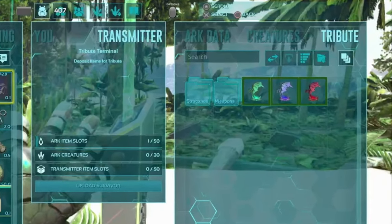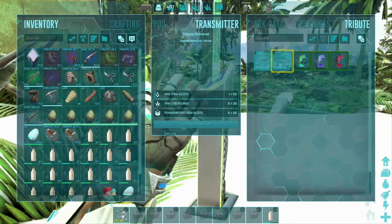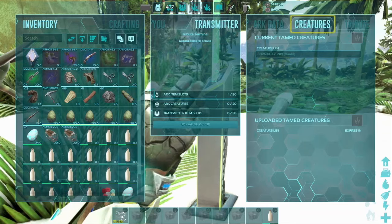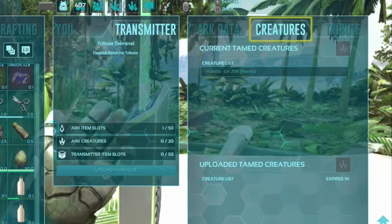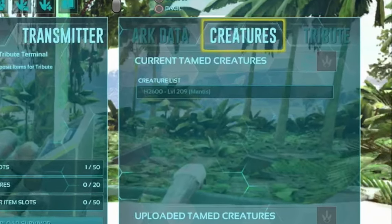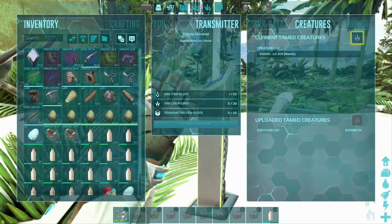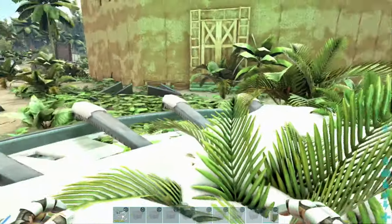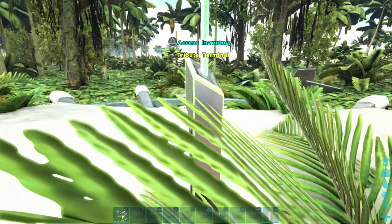We have Arc Data, we have Creatures, and we have Tribute. Tribute is for boss battles — we're not doing any boss fights today. The Creatures tab shows us which creatures are in the vicinity that we can upload or download that are already in our data. I'm going to choose the mantis and upload it, and you can see it's disappeared — it's no longer standing next to me. That means it's been uploaded to the data and we can now download it on any other map.